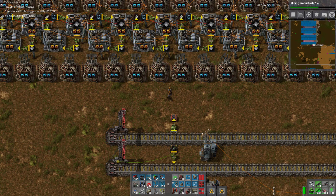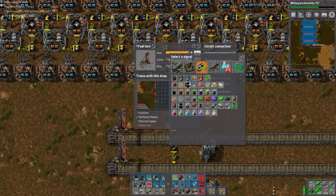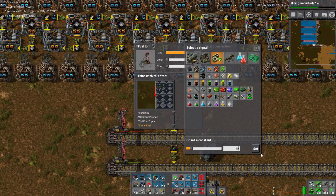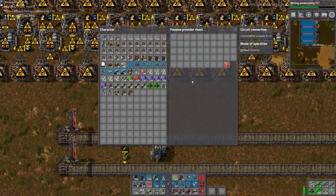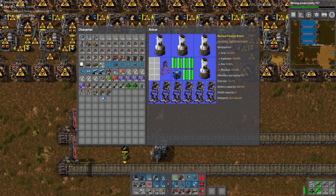The way I did this is I used a red wire — just because red's different to green — and I said enable/disable. Enable condition: if rocket fuel is less than 100. So the train will come along and deliver rocket fuel and fill it up to 480, which works for us. Too much is always the right amount, right?